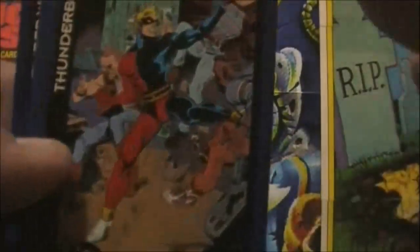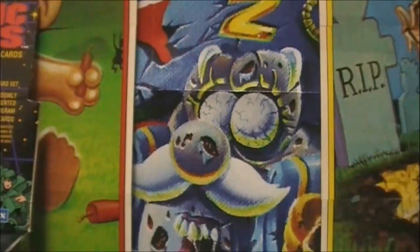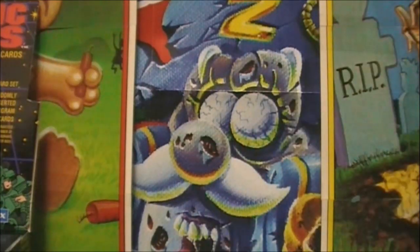We have Eclipso, the Heckler — you can tell they were going through kind of a dark, edgy phase in the 90s — Thunderbolt, the Ray, Timberwolf. Some of these characters are sort of cool; some are actually kind of remembered. Others haven't been too fondly remembered, because DC Comics in '93 was not really the greenest of pastures.